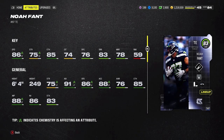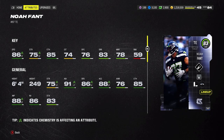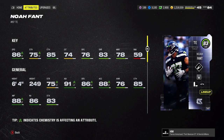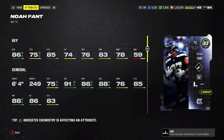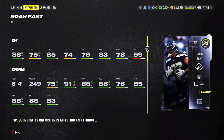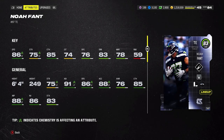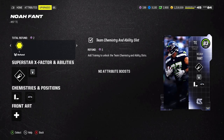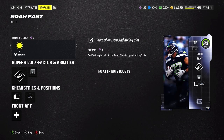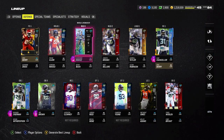I kind of like that quite a bit. If you're wondering why he has 91 agility, it's because I actually have the legitimate legs strategy item equipped. It gives plus 5 agility, plus 5 spin move, and plus 5 kick power, if I'm not mistaken. But it only goes to Gridiron Guardian players, so it's not really that big of a deal. I do think Noah Fant is a pretty solid tight end and a good card to play with for the Seahawks theme team.